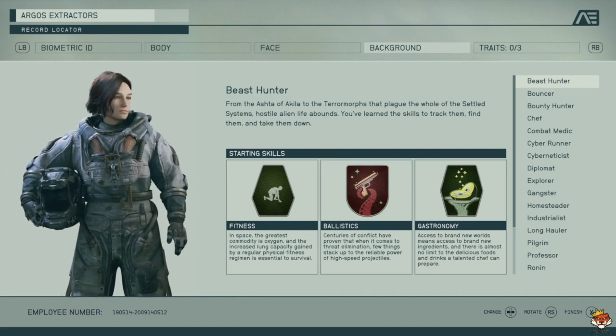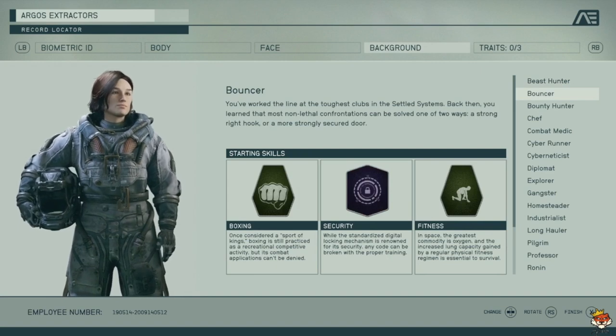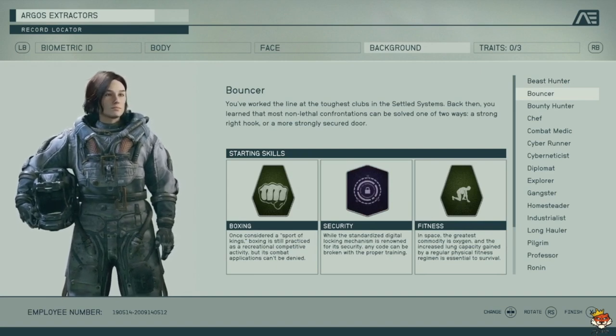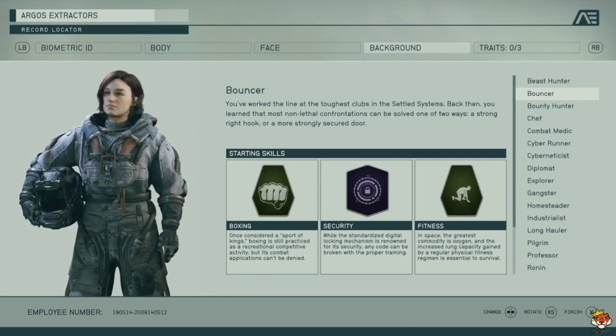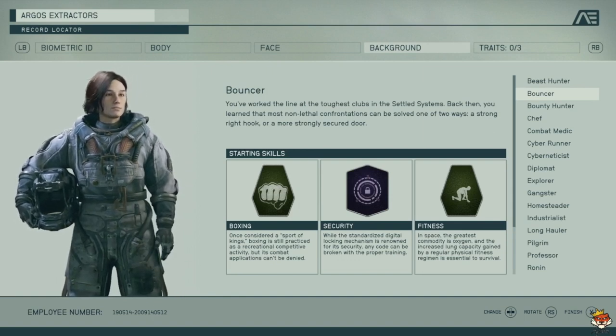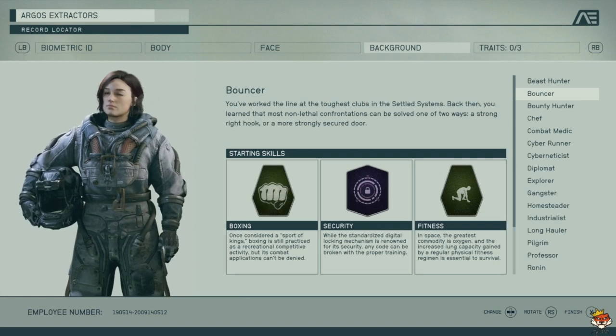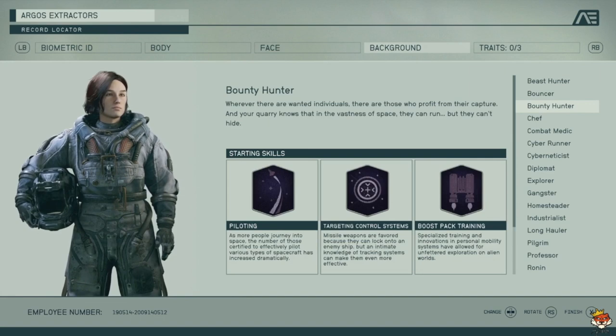Bouncer — Boxing is unarmed fighting, so if you want to go unarmed that's not bad. Security for lockpicking is pretty good because there are a lot of locked chests. Fitness is okay. So if you want to go unarmed and lockpicking, it's not a bad choice.